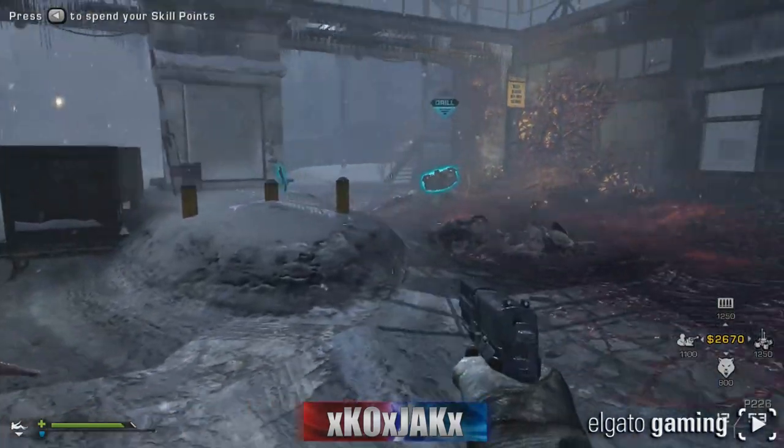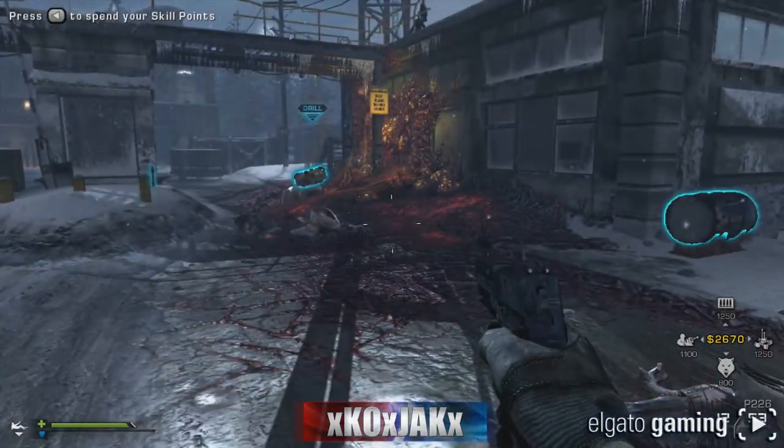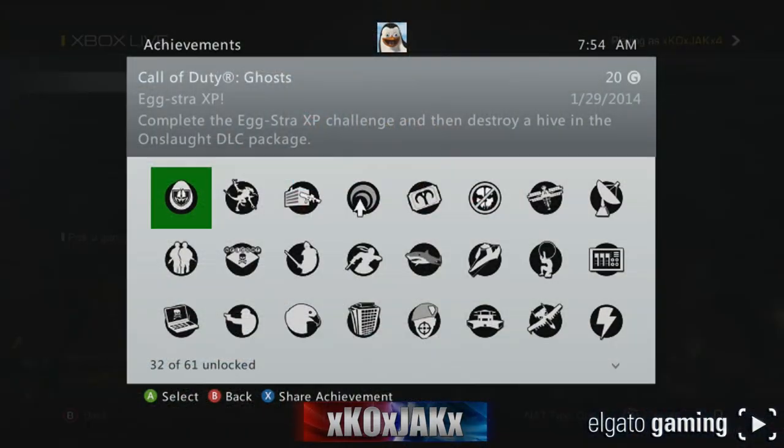Let's go back to the achievements to make sure we got it fully done - and there it is: Extra XP, complete the Extra XP challenge and then destroy a hive in the Onslaught DLC package. That's how to do it step by step. Hope I helped you guys out, leave a like if you enjoyed, and I'll talk to you later.